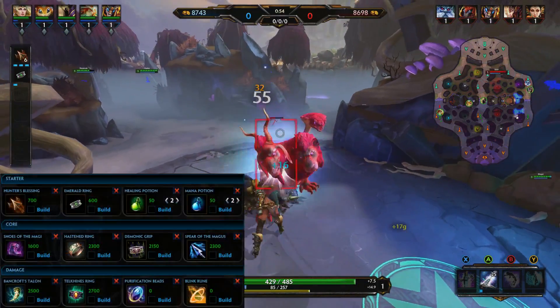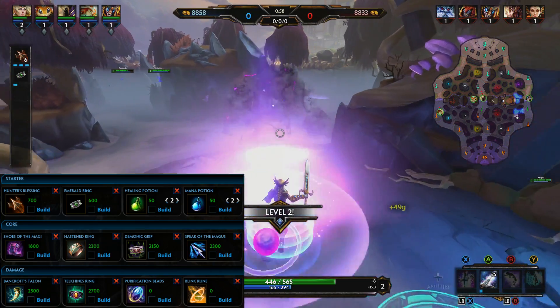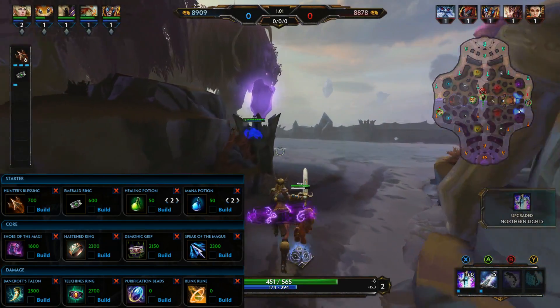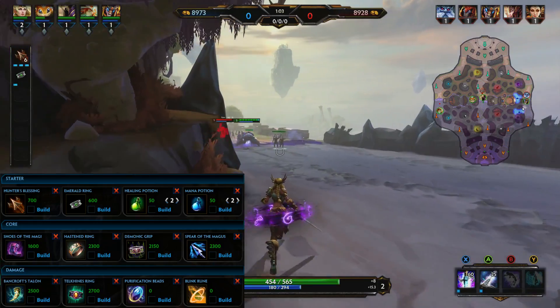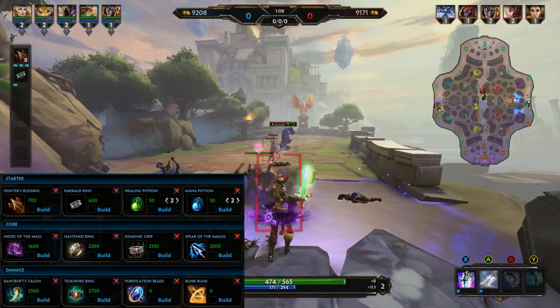That one's pretty easy, good luck to everybody. Now I'm gonna start out with Hunter's Blessing, Emerald Ring, two healing potions, two mana potions, and then build into Shoes of the Magi, Hasten Ring, Demonic Grip, Spear of the Magis, Bancroft's Talon, Telekind's Ring, Purification Beads, and Blink.